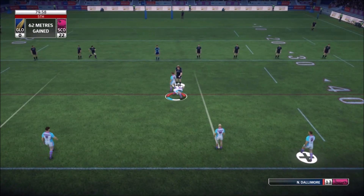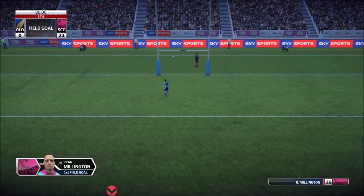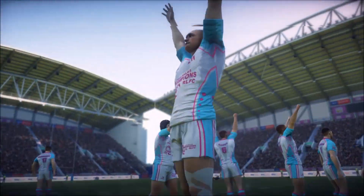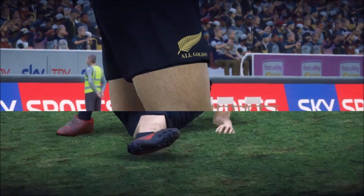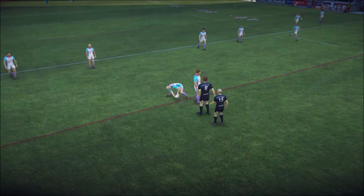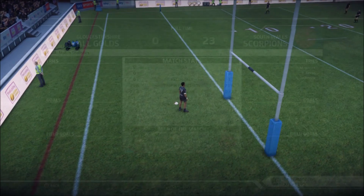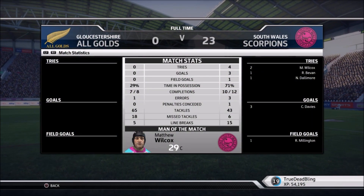Let's go for a field goal — 45 out. Oh my god, surely it's not good from there... No way! No way I was able to get that kick off! Surely I didn't make that one. But the Scorpions pick up the win and knock the Allgolds out of the Challenge Cup — what a victory! Let's take a look at this replay — did we sink it? Let's speed it up. Oh my god, he actually got that to go through! The Scorpions absolutely embarrassed the Allgolds — 23-0.